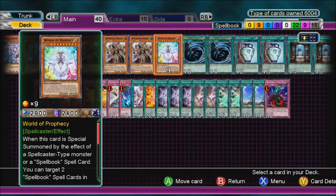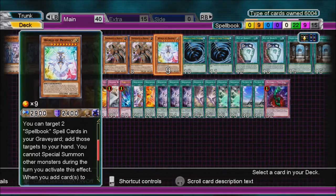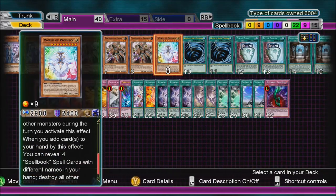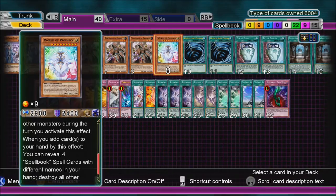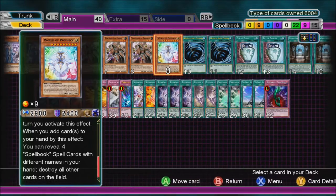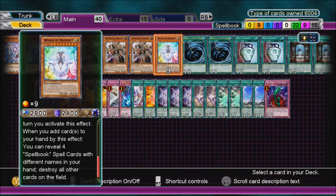World of Prophecy — when this card is Special Summoned by the effect of a Spellcaster-type monster or a Spellbook spell card, you can target two Spellbook spell cards in your graveyard and add those to your hand. You cannot Special Summon other monsters during the turn you activate this effect. When you add cards to your hand by this effect, you can reveal four Spellbook cards with different names in your hand and destroy all other cards on the field — it's kind of like a Judgment Dragon effect. Pretty good.